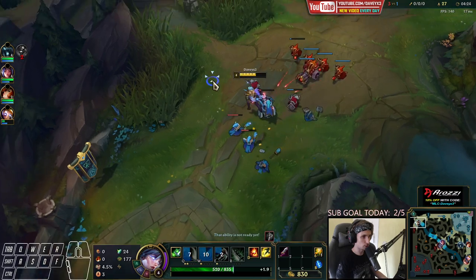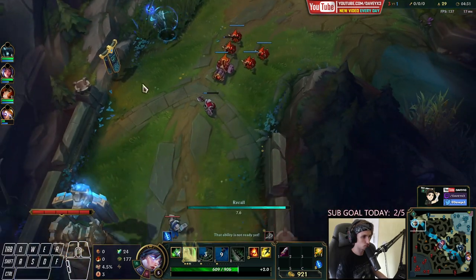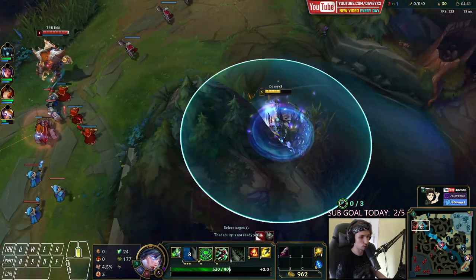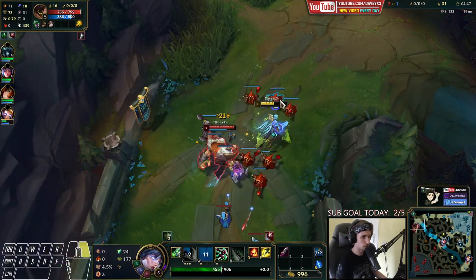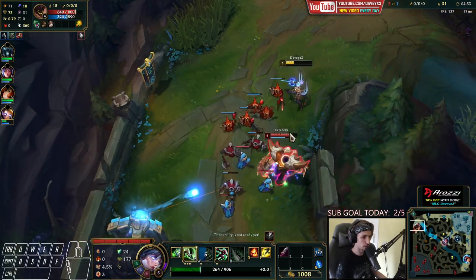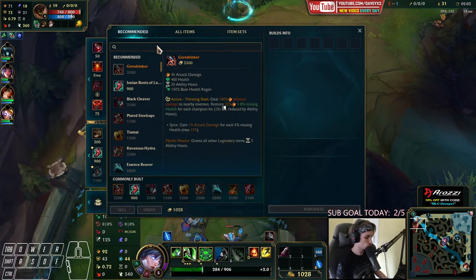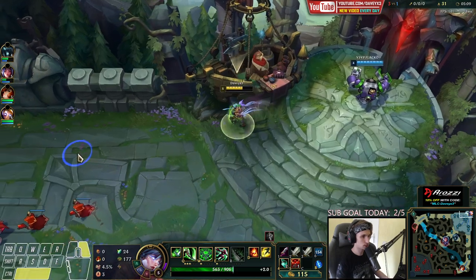He's actually going to back — I'm going to take the push here to use that time to buy my next item. If he TPs now he could freeze the wave, which we definitely don't want when playing with this setup. The wave is in a pretty bad spot — I should have pushed it faster, my bad. I could have pushed way harder than this. I'll just clear out the wave and get back. We're going to go back and get two Long Swords, potions, and a Control Ward.